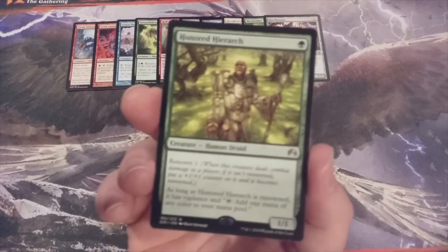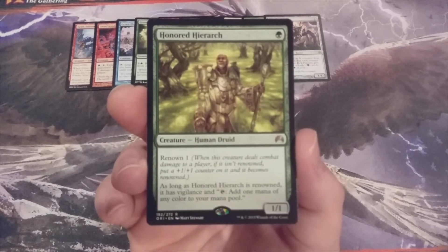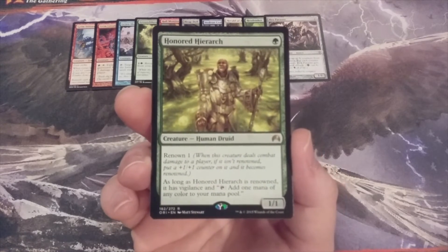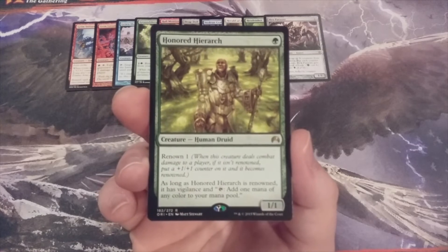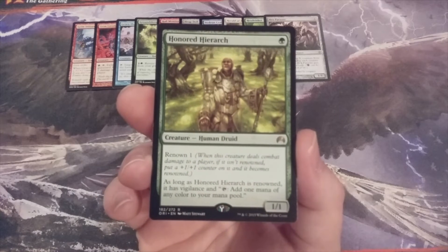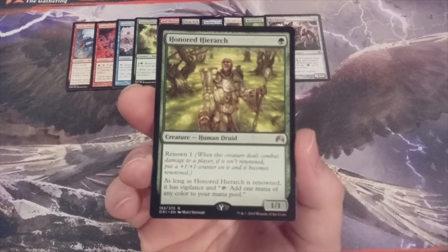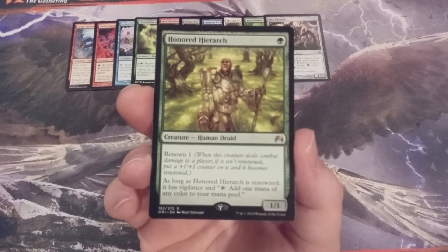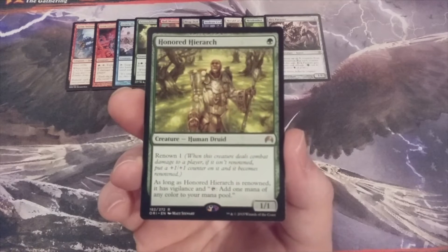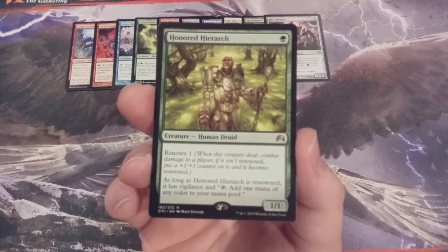Beginning the second half of this video, we have Honored Hierarcha — a 1-1 with the renown mechanic. When this creature deals combat damage to a player, if it's not renown, we put a plus 1, plus 1 counter on it and it becomes renown. Also keep in mind that we do not have to deal combat damage — if an outside peripheral effect puts a plus 1, plus 1 counter on this creature, it can still become renown. Once Honored Hierarcha is renown, it has vigilance and we can tap to add 1 mana of any color to our mana pool. Getting this creature into play early can help ramp out more powerful creatures ahead of curve.